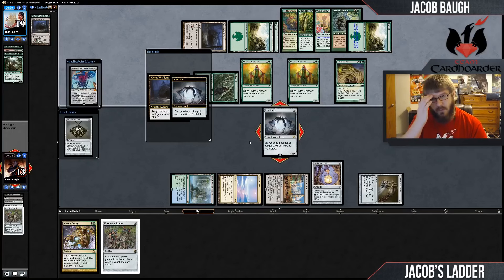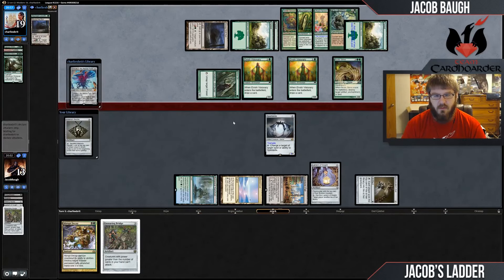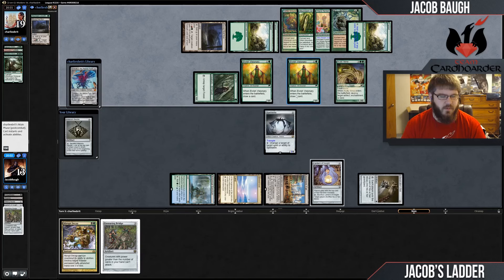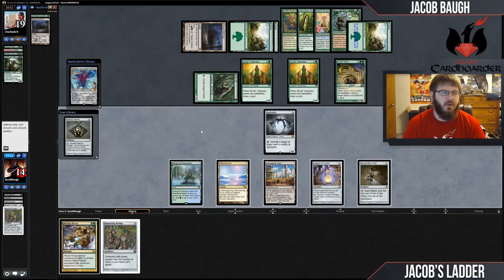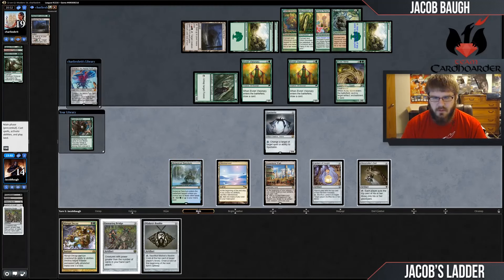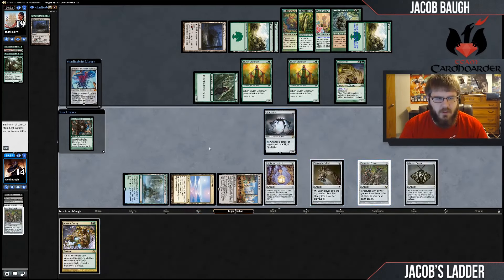Just pay two life again — it's doing way too much damage but still fine. I get attacked with a 4/4 and I can't block. It's fine, it's probably Bubble. I'll replay my Snaring Bridge and my Bubble, and I think I'm just going to let them have an image roll in their hand.